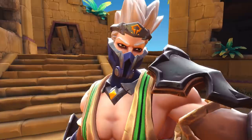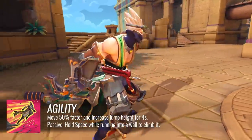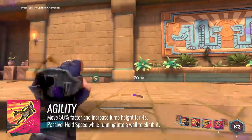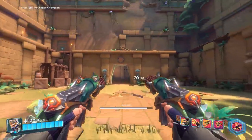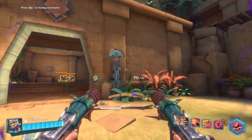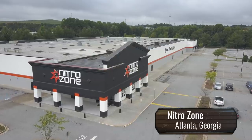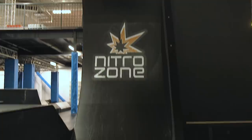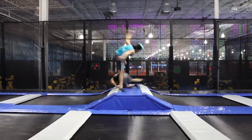Koga is a highly agile flank champion in Paladins: Champions of the Realm. His ability, Agility, passively grants him the ability to climb walls. And when activated, Koga runs even faster and jumps higher for a short time, helping him to scale walls even quicker and get back to safety sooner. This week, we're headed to Nitro Zone, a giant indoor ninja training course, where we will test out Koga's agility — seeing if his knack for climbing walls at high speeds is real or only possible in the realm.